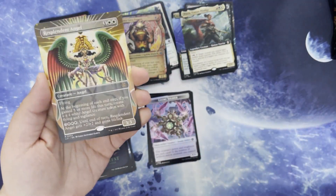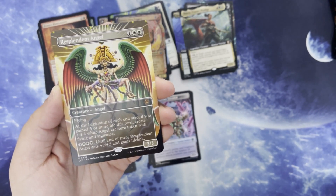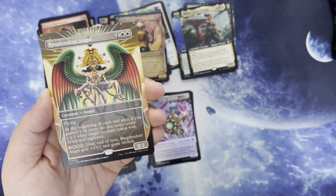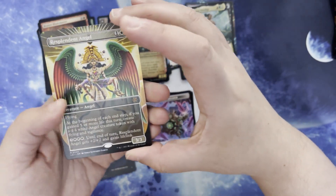We got Resplendent Angel. I love this style of artwork they went with. 1 and 2 white for a creature angel. It's a 3/3 with flying. At the beginning of each end step, if you gain 5 or more life this turn, create a 4/4 white angel creature token with flying and vigilance. And 3 and triple white until end of turn, it gets +2/+2 and lifelink.